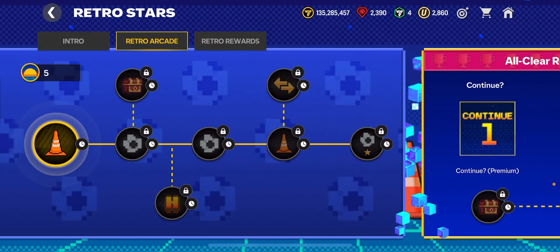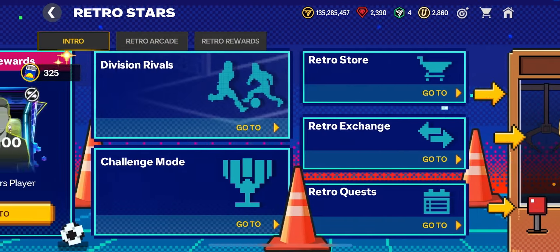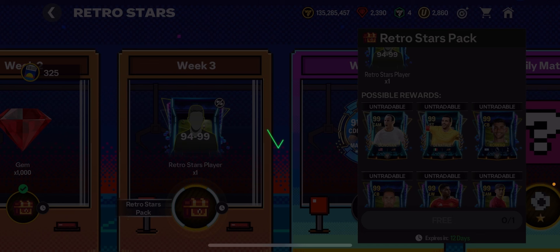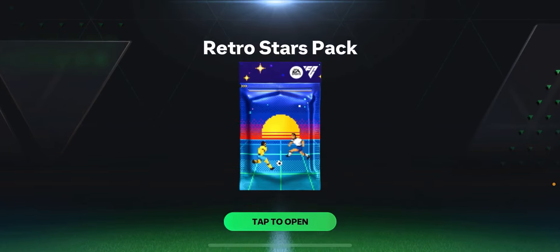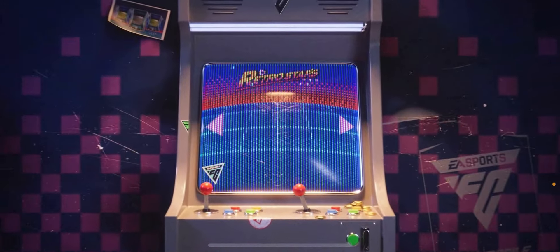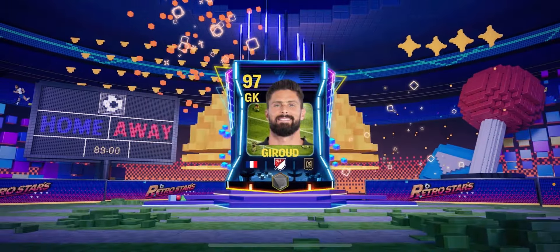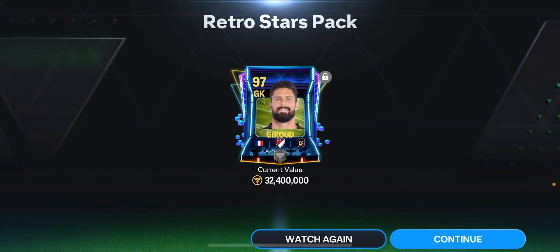There's a free 94 to 99 overall player pack available here. Let me open that right now — let's see if we can get a 99 overall, though I really doubt it. It's lagging a bit, but we finally opened it and it's going to be a French player. It's a goalkeeper... actually that's Giroud, not Lloris. That's two packs. Thank you.